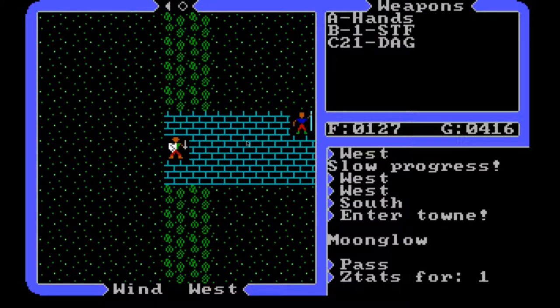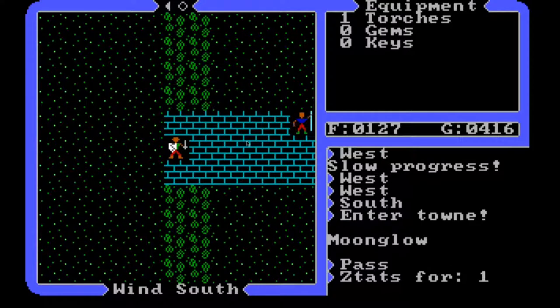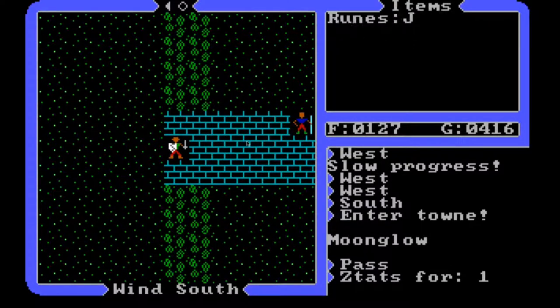I'm down to 22 daggers, so we need to find someplace to get more. If nothing else, when we go back to Lord Britain I can buy daggers there in the town of Britain. No extra armor besides what we're wearing. Still have the one torch, no gem, no keys. We have our rune of justice — we can see that's the one rune we have. So we need to go to some of the other places to find the other runes, because that's an important thing we need.